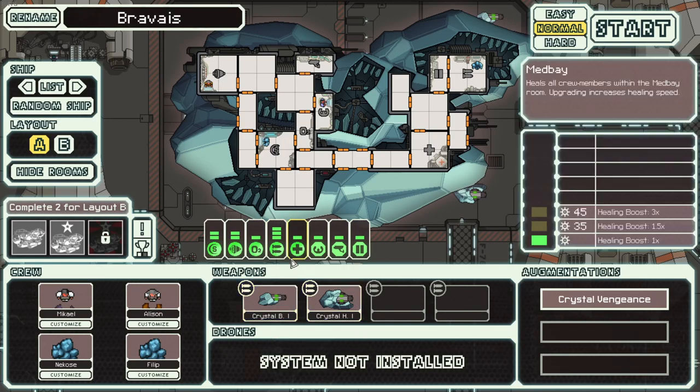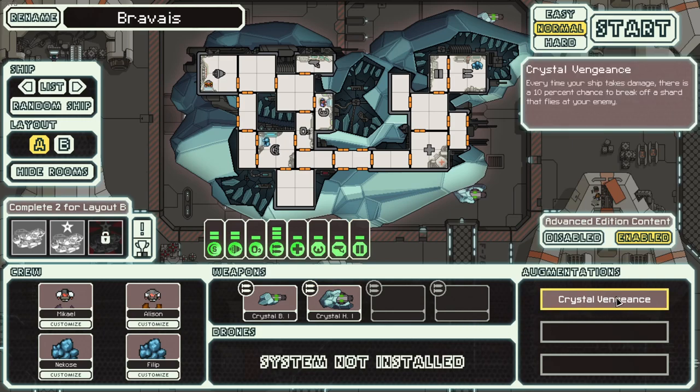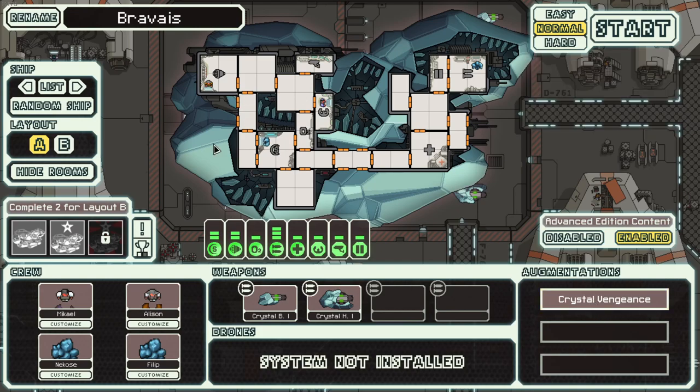We'll definitely probably keep them around as long as we can, maybe until the endgame. And finally, they start with Crystal Vengeance — it's like a 10% chance when you get hit to launch a free missile back at them. It's a net positive, not bad, but might have to sell it. We'll hold onto it as long as we can. So that's the Crystal A — let's jump in.